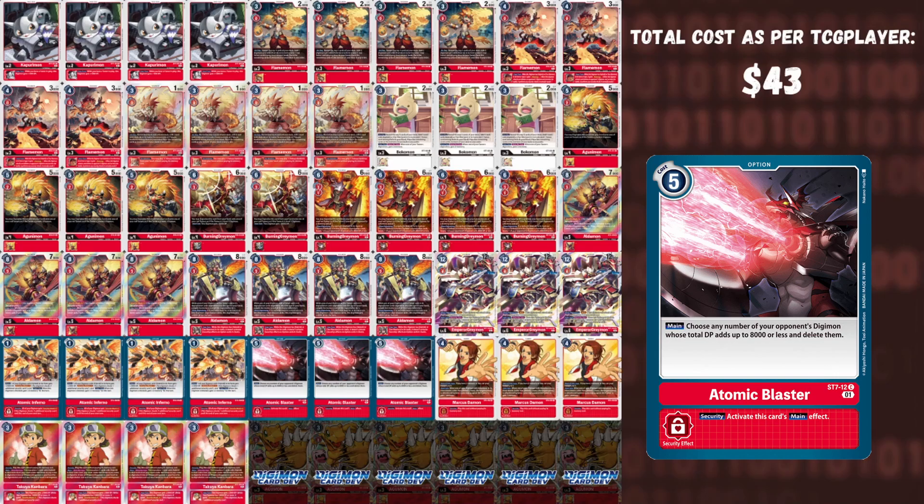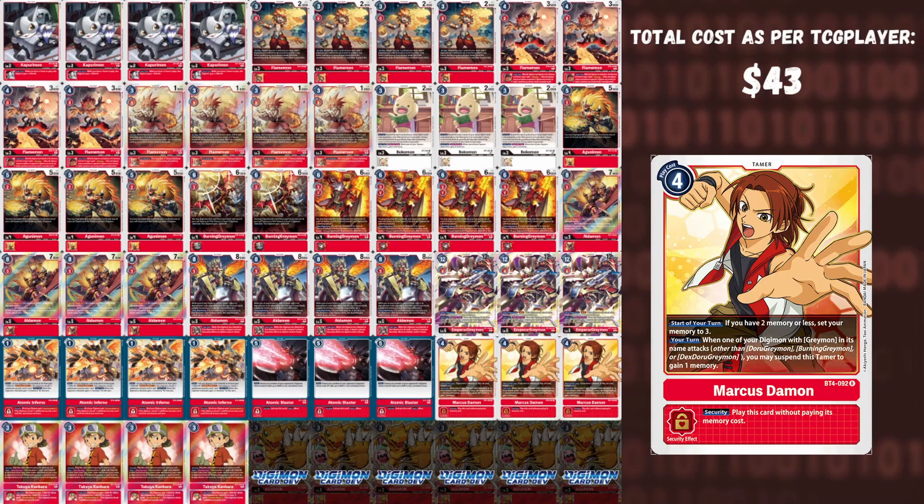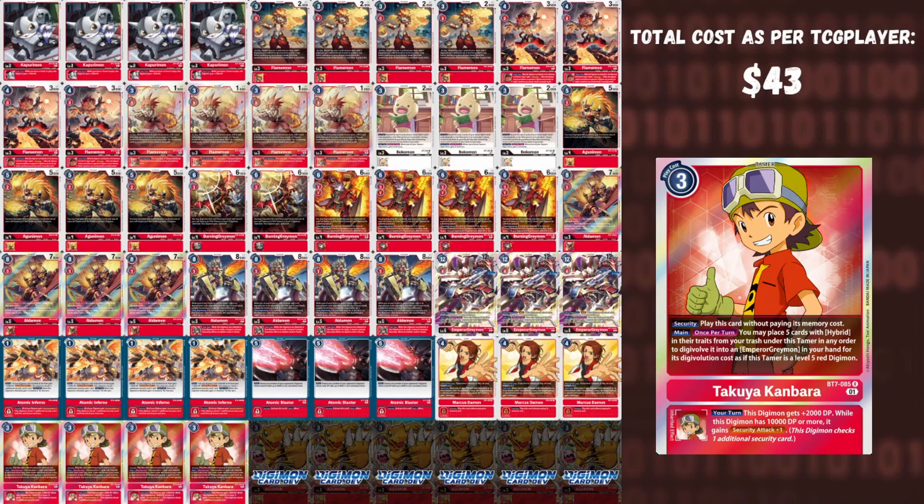We play three Atomic Blaster, which clears the board against hybrid-style decks — the main configuration you'll face is hybrid level four plus Bokomon, so Atomic Blaster removes that. We play three Marcus Diamond instead of Tai, since Tai is a ten-dollar-or-higher tamer. Marcus is a red memory tamer fulfilling the same purpose, giving plus one memory if you swing with Emperor Greymon. For Takuya — a lot of your play starter — it gives plus one security attack to the majority of your Digimon, and if you have Emperor Greymon in hand you can stack five hybrids from your trash under Takuya and warp Digivolve into Emperor Greymon for game.